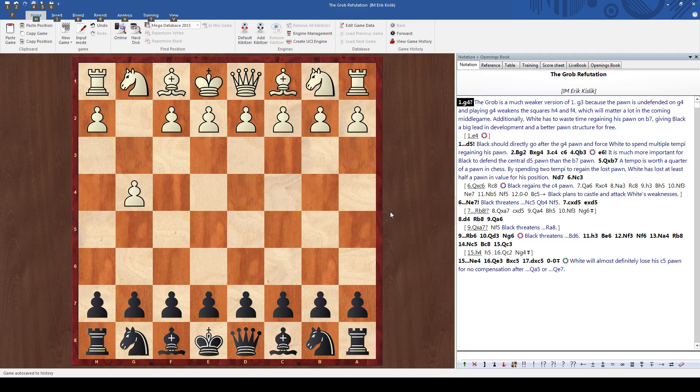When we actually look at the GROB, it's just a much weaker version of G3 because the pawn is undefended on G4. Another problem is that G4 weakens the squares H4 and F4, which matters a lot in the middlegame that comes up after this.